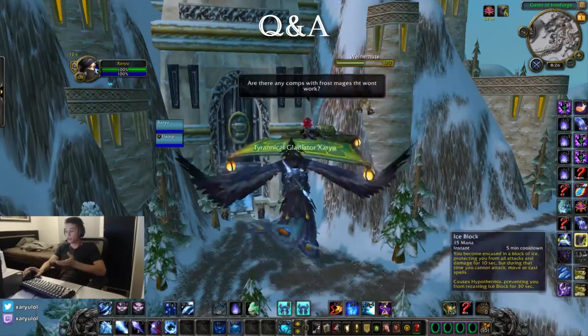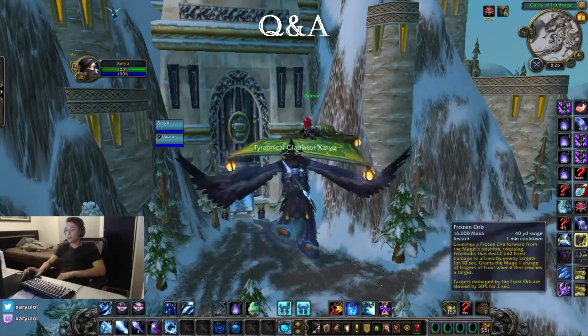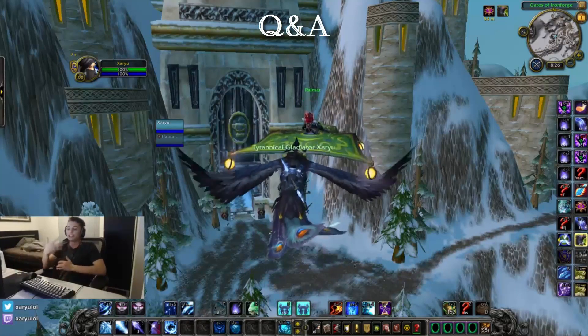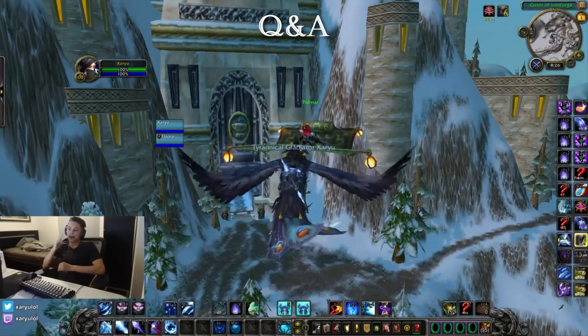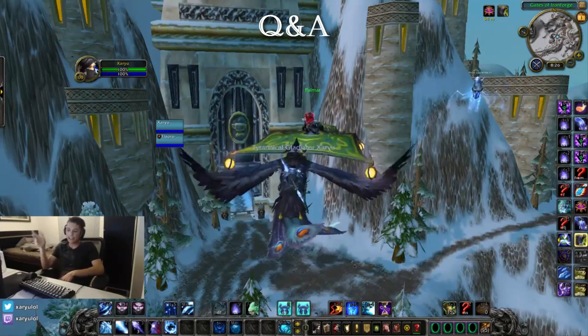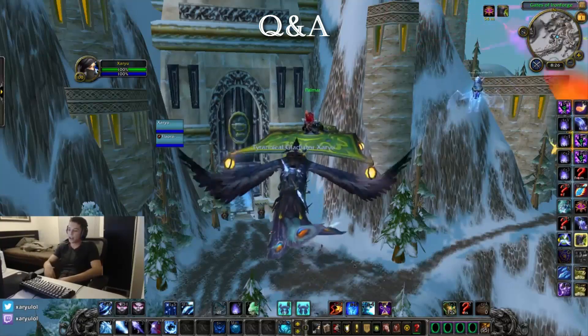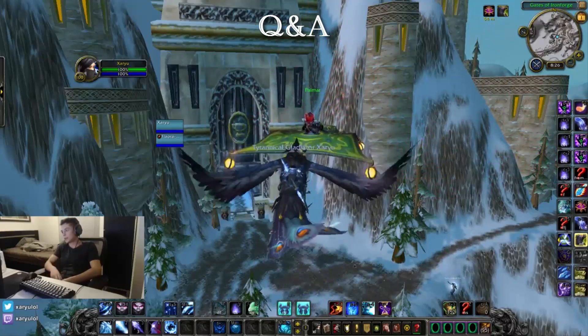My grouping — cold snap and ice block are right next to each other so I can see when my defensives are up. My orb and another ability are next to each other. A lot of the cooldowns that I need to see quickly are next to each other, and a lot of the abilities that I need to hit quickly back to back are on the same modifiers or no modifier at all, so I can hit things quickly in sequence when I need to.